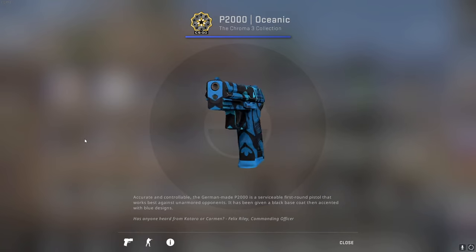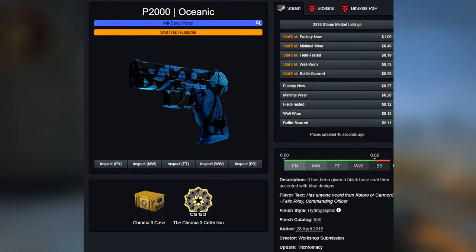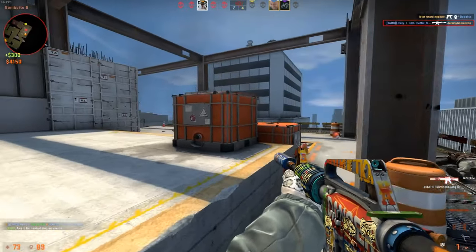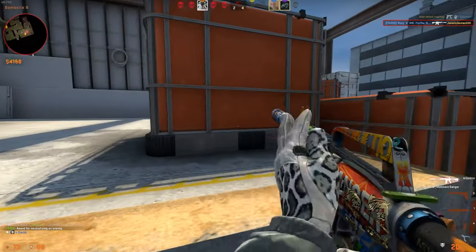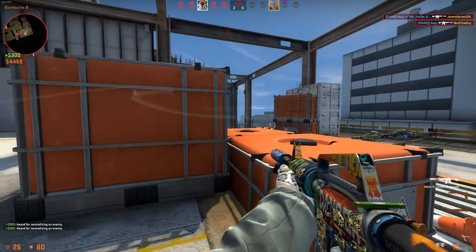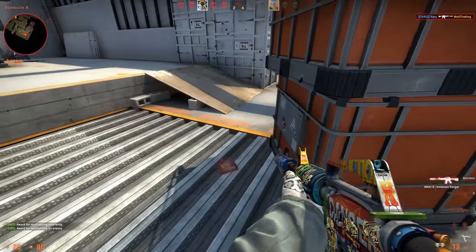The P2000 Oceanic, a mil-spec grade skin released on the 28th of April 2016 in the Chroma III case. A pistol not many people use. With the base skin not really being that unique due to its low-grade rarity, there is one factor that leads up to an interesting skin that you may or may not have heard about.